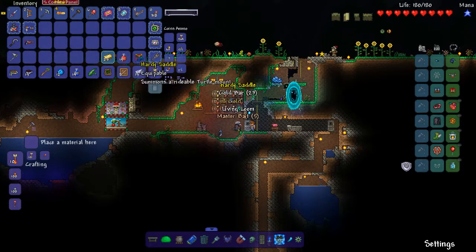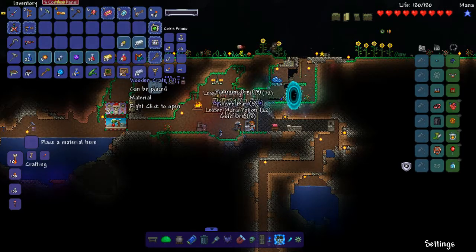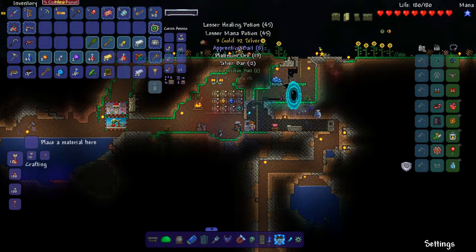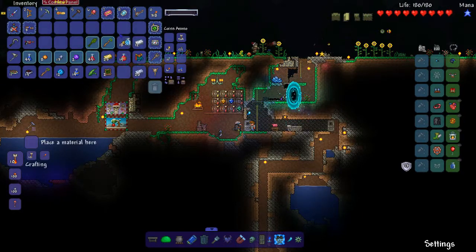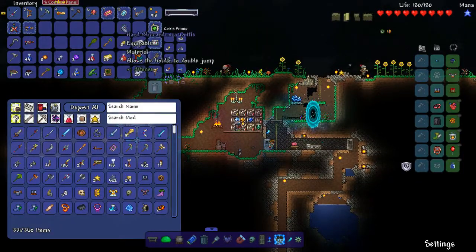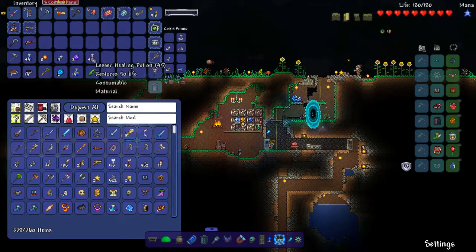Another hardy saddle, living loom, gold bars. Oh — warding Tsunami in a Bottle! I did have a Blizzard in a Bottle from exploring the ice biome a bit, but warding — hell yeah, I'll take warding. Full defense bonus, definitely take that.